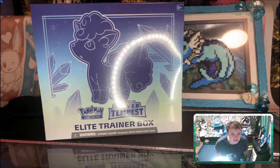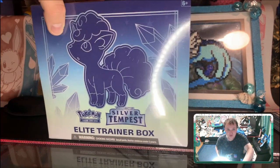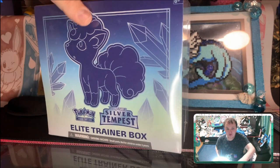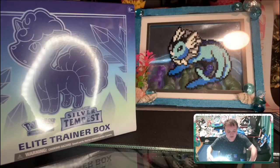What's up everyone, Eeveelution Pollution here, I'm Devin, and today we're opening up the Silver Tempest Elite Trainer Box. It's so beautiful and I love Alolan Vulpix, so we're gonna hold off for a second there — keep you right back there, Vulpix.